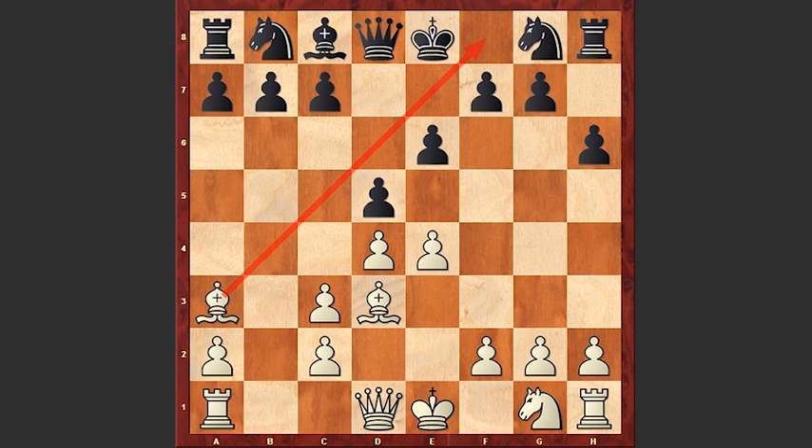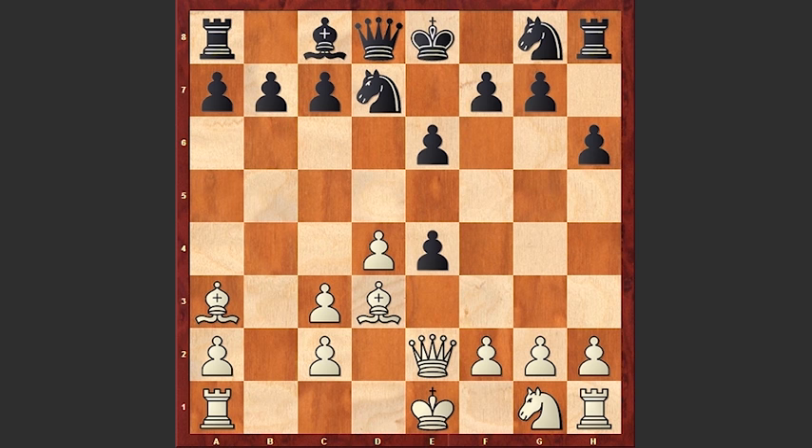Nd7, Qe2, dxe4, Bxe4, Nf6, Bd3 — and a bad move by black: b6. Instead of playing b6, the best move is c5. If dxc5 then Qc7, this is equal. But actually this b6 move is a blunder.